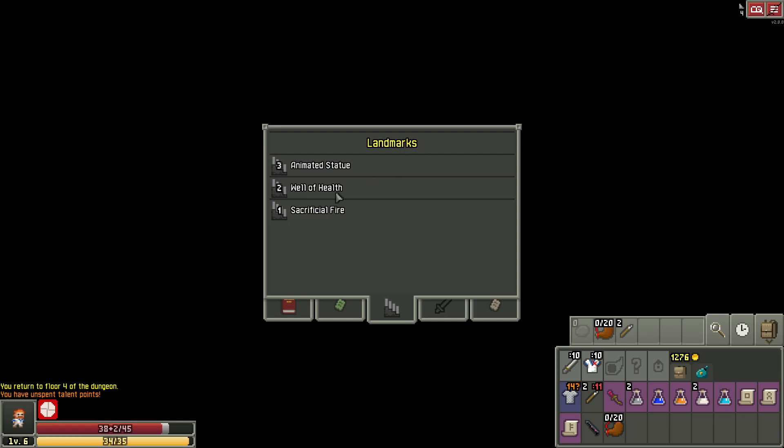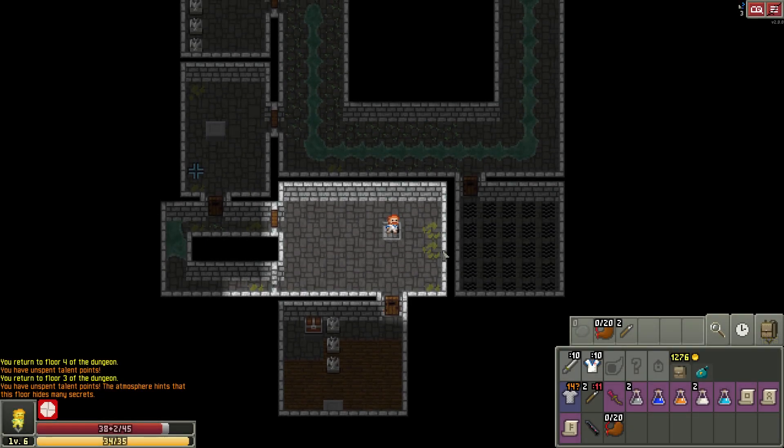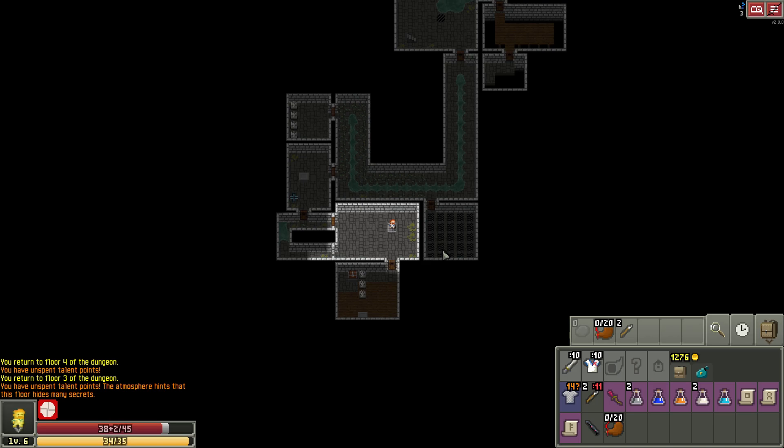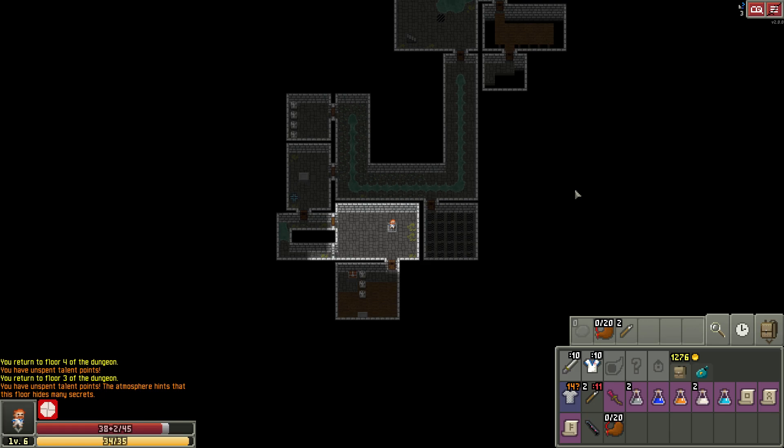Should we go check that out again? Right now I'm starving, so we're slowly losing hit points. I don't have any potion of healing, so instead of going down, let's go up to level three, then level two and find that well. By the way, did I go down to the chest? I did not because of this animated statue. Okay, yep, I see it.